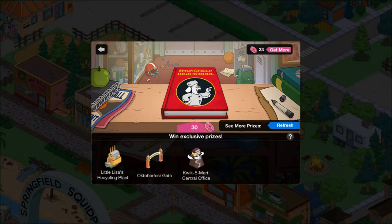But we might get the Oktoberfest gate — if we do, this video won't be seen. If we get the Quimby's central office, it might get seen depending on how cool it is. But yeah, so far I want to go for Lisa's Recycling Plant.